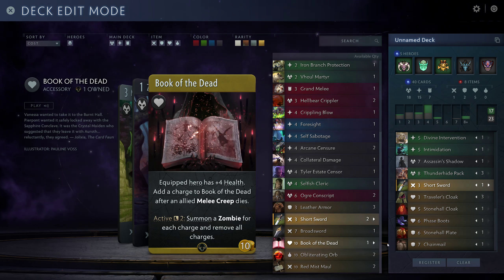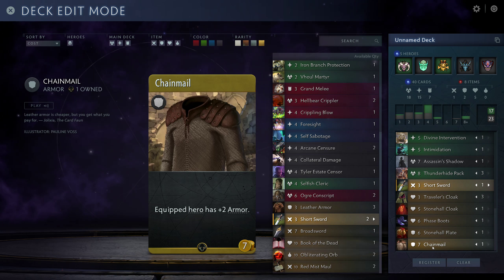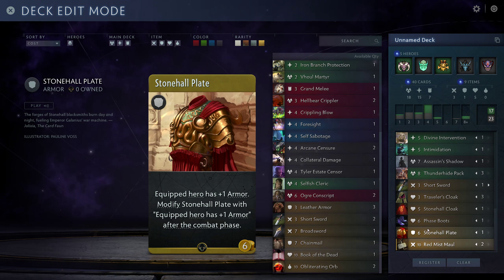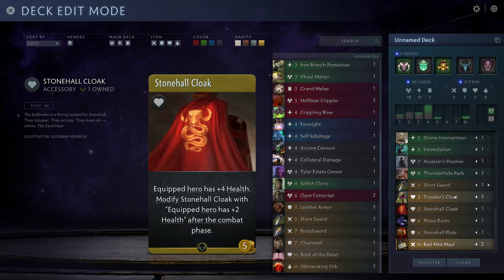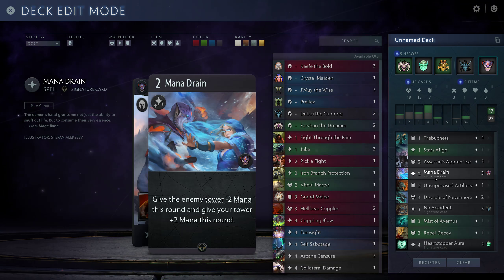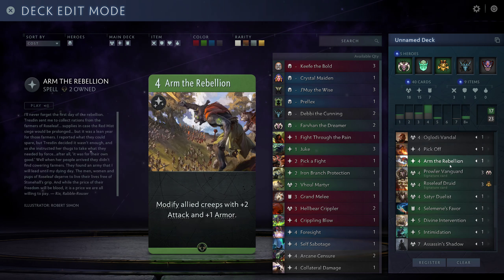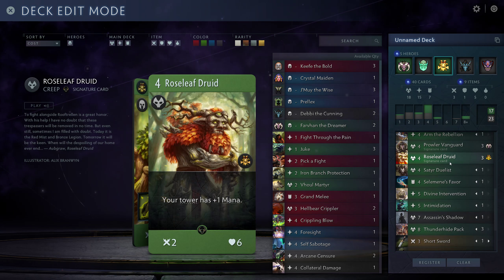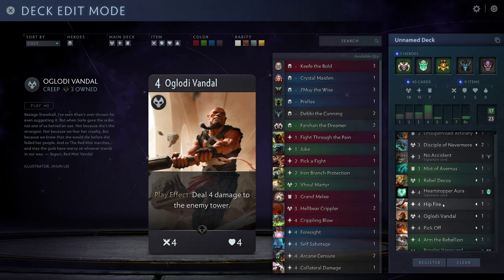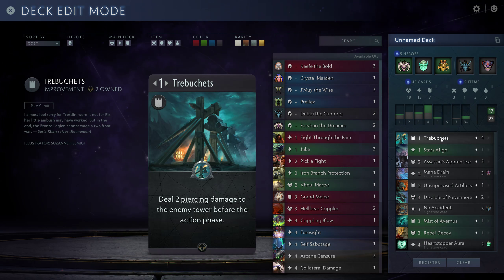Chain Veil is not good enough for me. I'll get 2 Red Mist Mauls just to siege down if I can't get through the last damage. This is going to be the deck. I think it's a really solid aggro slash mid-game deck that has the option of finishing the game with potentially 3 Thunderhide packs that can punch through anything, and trebuchets that just shoot the enemy tower no matter what they do.